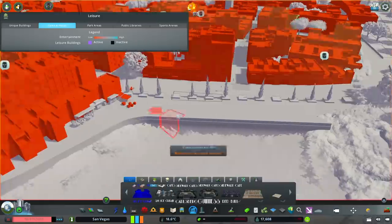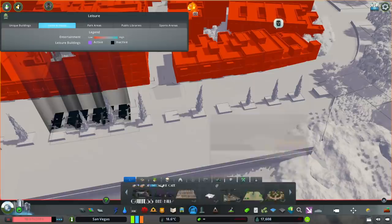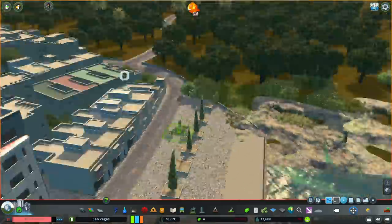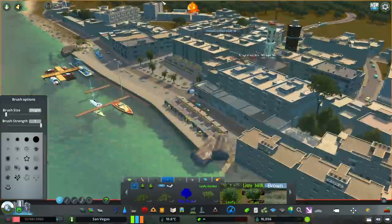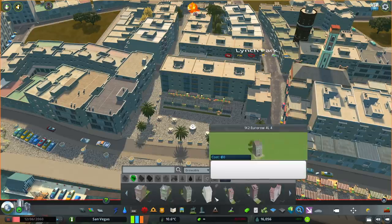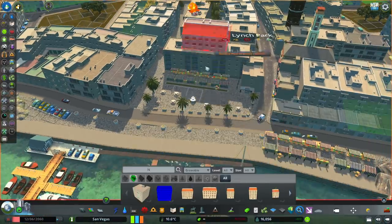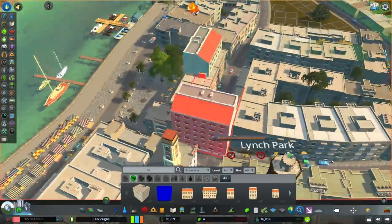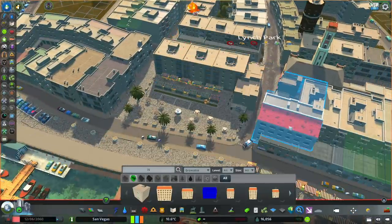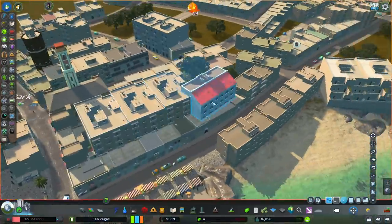I don't want you guys to look at this map and say that's not exactly the same as such-and-such country or city. My inspiration has come from so many different places that it's kind of hard for you guys to say what's right or what's wrong. You just have to watch and see the theme that slowly develops, because if I did an exact replica of a city, could you imagine how harsh some of you guys could be? So that's why I don't want to say it's exactly like one country — it's a real mixture of areas.